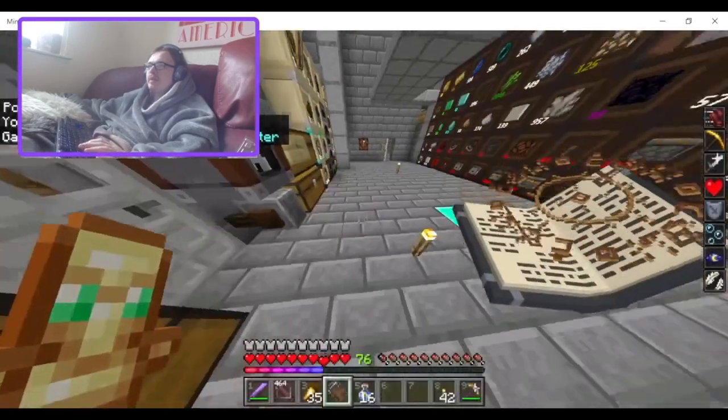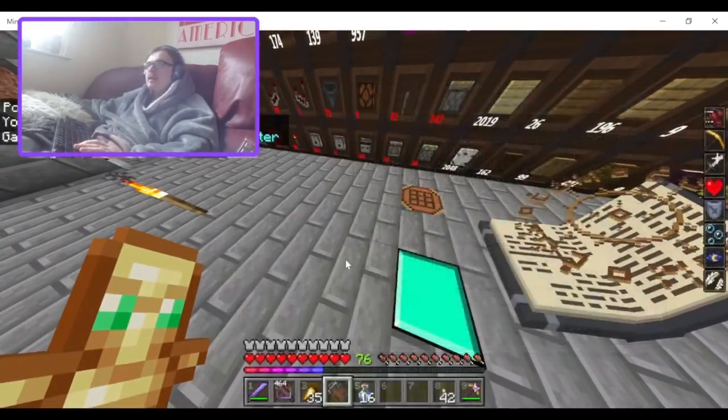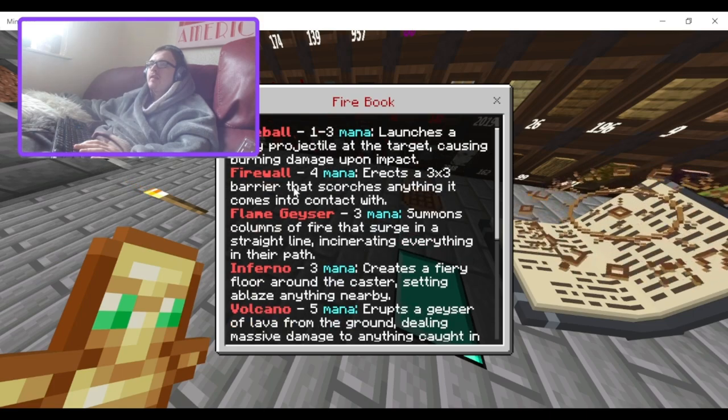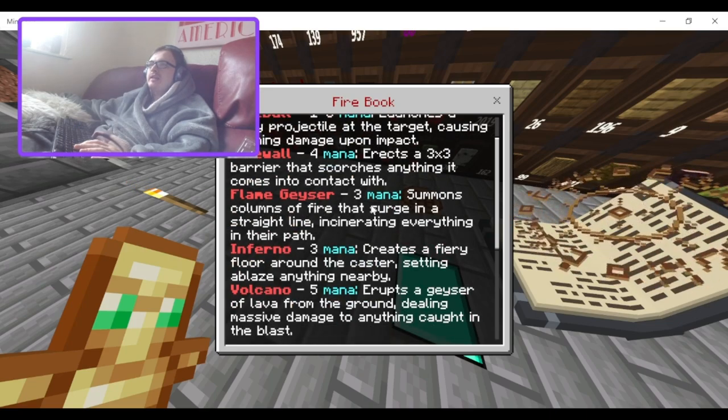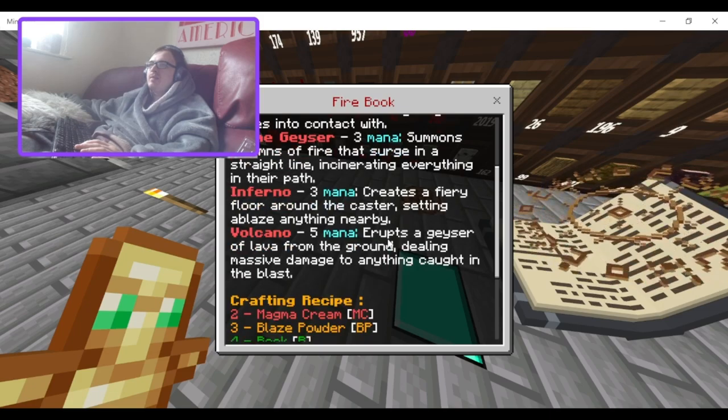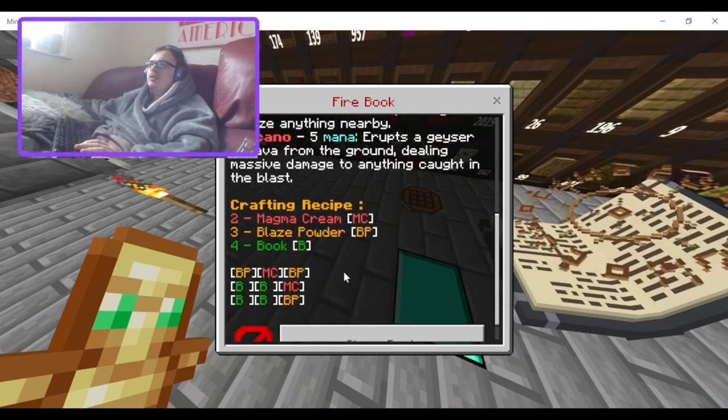I'll keep some so I can show off the spells. Item info — so first we have the Fire Book. We've got: Fireball, 1-3 mana, launches a fiery projectile at the target causing burning damage upon impact; Fire Wall, 4 mana, erects a 3x3 barrier that scorches anything it comes into contact with; Flame Geyser, 3 mana, summons a column of fire that surges in a straight line incinerating everything in its path; Inferno, 3 mana, creates a fiery floor around the caster setting ablaze anything nearby; Volcano, 5 mana, erupts a geyser of lava from the ground dealing massive damage to anything caught in the blast.